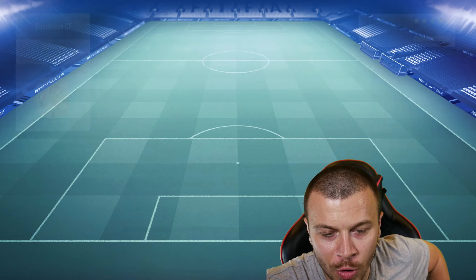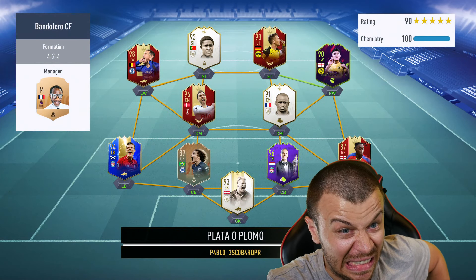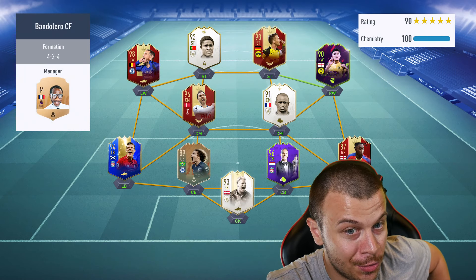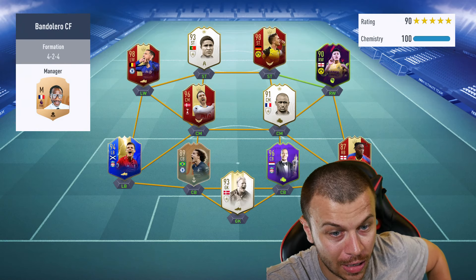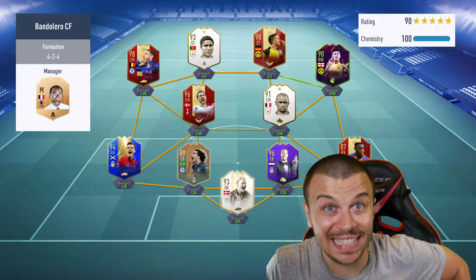Let's see the third upcoming opponent — 4-2-4 formation with Team of the Season cards. Reus, Team of the Season Hazard, red cards, Özebio Vieira, Eriksen, David Luiz, plus Van Dijk at the back. Let's see what happens!